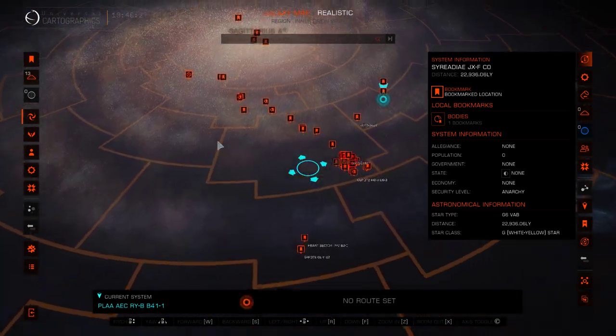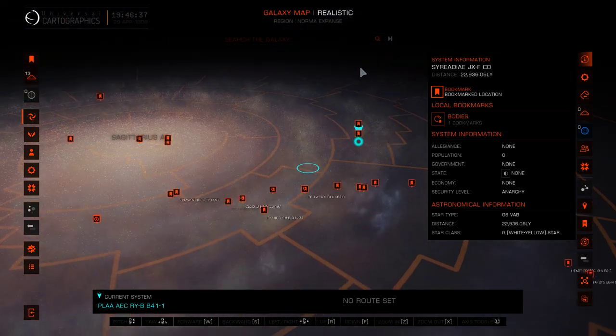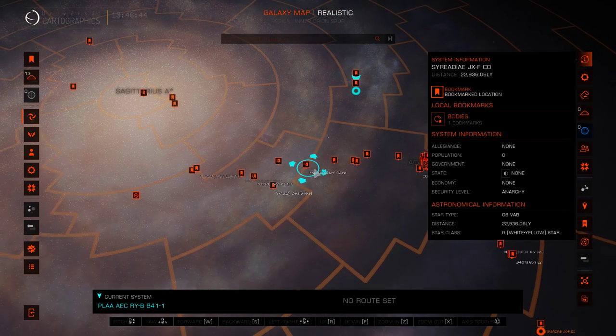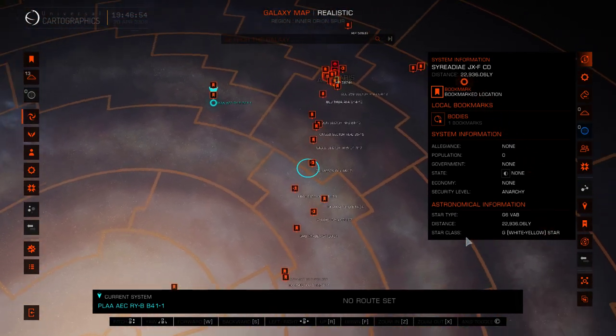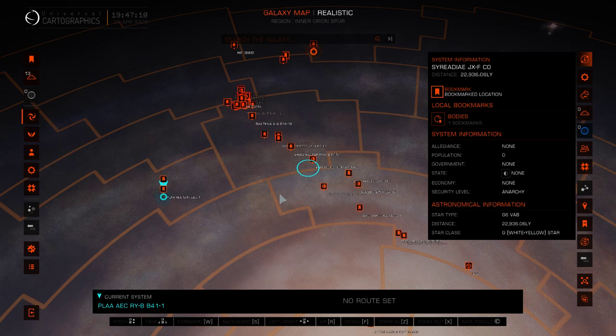I'm not sure what to do next. My plan is either to head into the Core again where I've been previously, venture out to an area of space where I've never been before, or start my series on the Old Thargoid War — the INRA story — where we go to all the INRA settlements and finish with Commander Jameson's crashed Cobra. If you'd like to see that series, let me know and I'll head back to the bubble to start that.